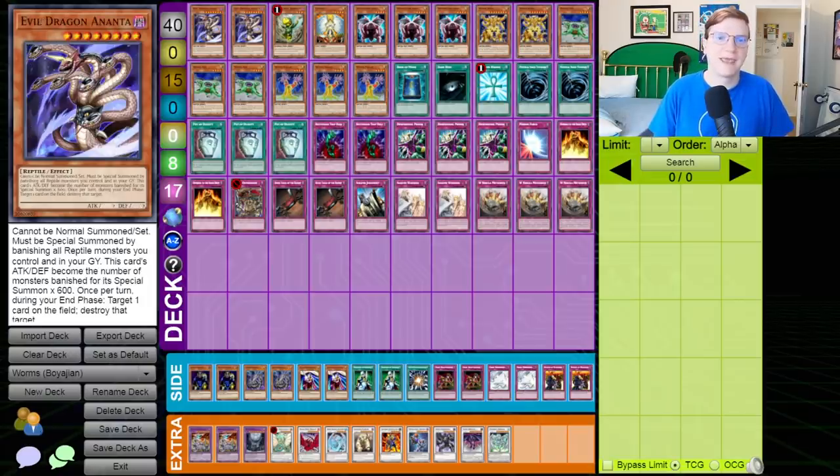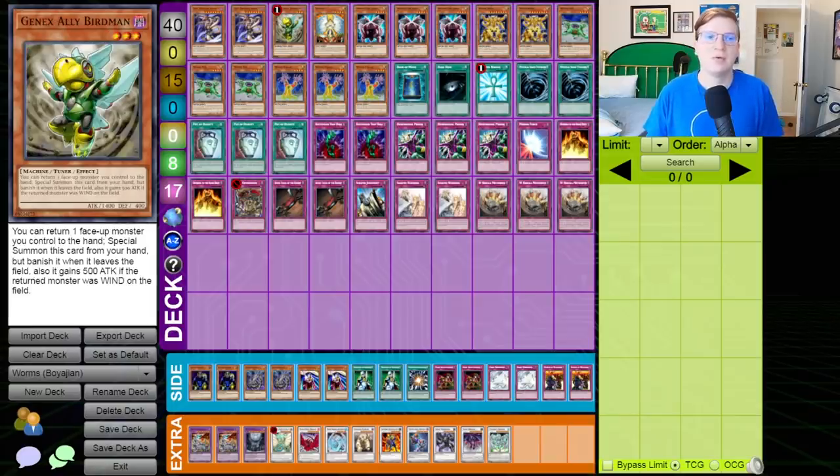Let's go through the individual cards. We've got two copies of Evil Dragon Anata — one of the jankiest boss monsters I've ever seen. You have to banish all reptiles from your graveyard to summon it, and it gets attack equal to the number of banished reptiles times 600. Then at the end phase you target a card on the field and destroy it — that's mandatory. We're playing a copy of Gen X Ally Birdman. This deck allows you to do some really funny things with it — you can bounce your own Worm Zex after your Yagan is spent, the Birdman goes to the graveyard, and next turn you can set it up again. You can make use of a 7-star Synchro that is uniquely good in this deck, and there are of course lines for Black Rose and the like.